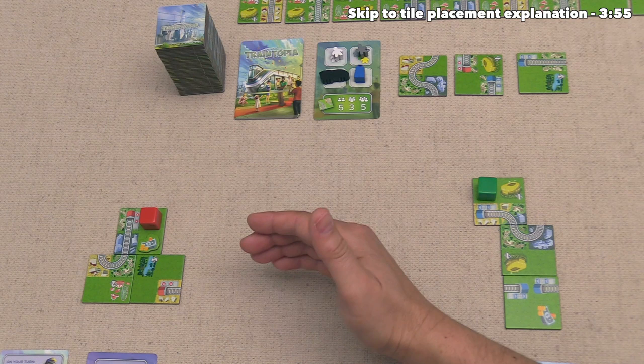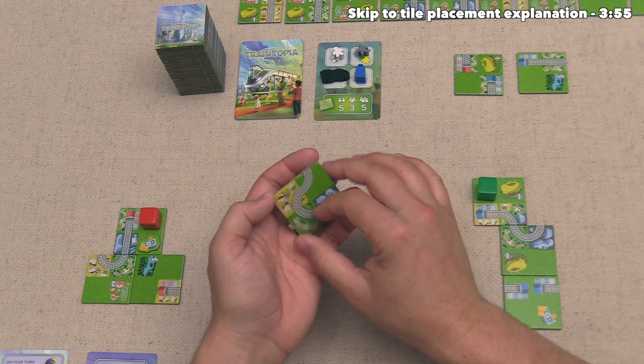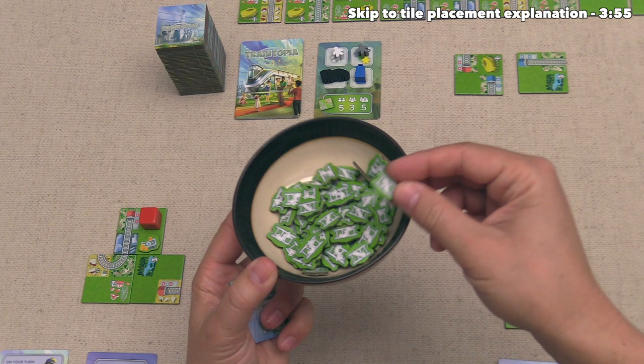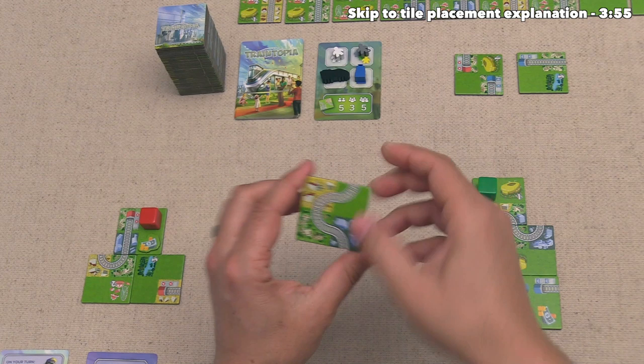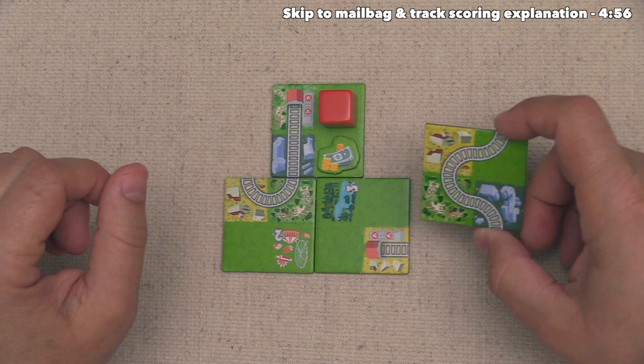Now it's time for us to take the first turn of the game. All we have to do is draw one of the wooden tokens from this round card, or we can take one of these face-up tiles. I do want to mention that whenever you take any tile or any token, instead of taking it as that tile or token, you can discard it and then take a single victory point from the supply. That might not be a great action, but it is available on every single player's turn. We have taken this one train track, and now we have to immediately add it down into our area.